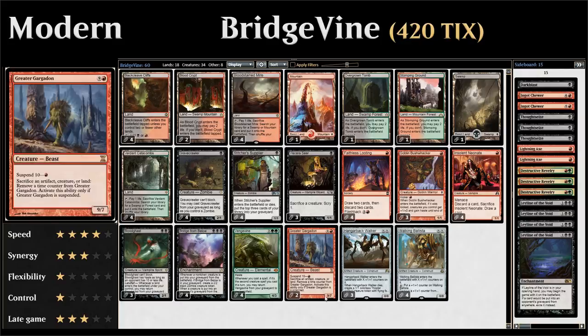Greater Gargadon is a card we want to suspend for 1 red mana — it gets 10 time counters, and every upkeep we remove one; when the last is removed it enters as a 9/7 with haste. We can speed this up by sacrificing an artifact, creature, or land to remove a time counter. The advantage over Viscera Seer is that it's a sacrifice outlet the opponent can't easily interact with. When we get the Gargadon back from suspend it counts as a creature being cast, also helping with Vengevine.